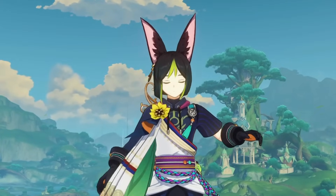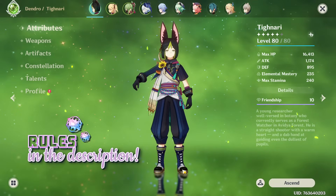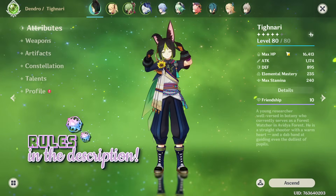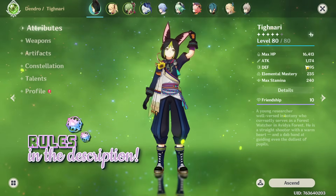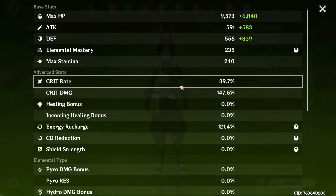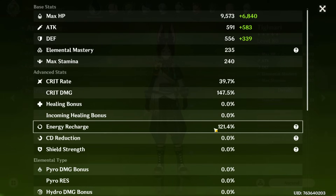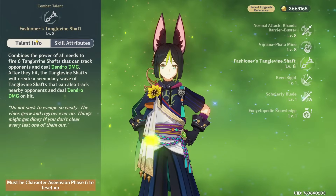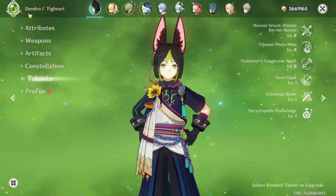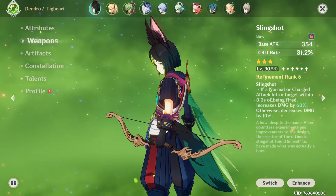This week we will use all of the resin we have to try to improve Tighnari. We will start simply by showing you all of his stats: he has 235 EM, some attack, and his crit ratio is honestly not looking too bad. He doesn't need that much ER from what I know because his burst cost is 40.